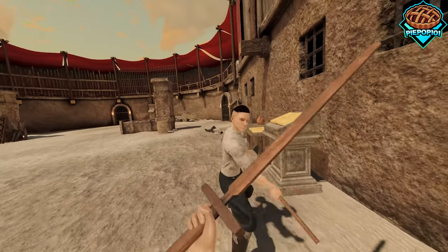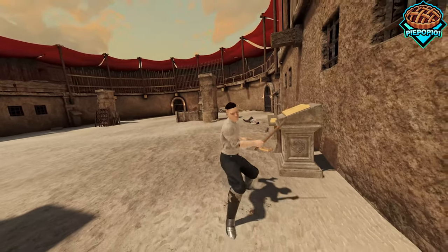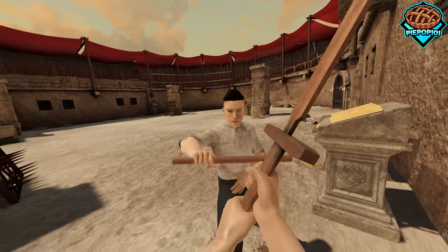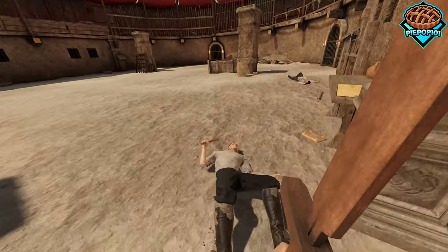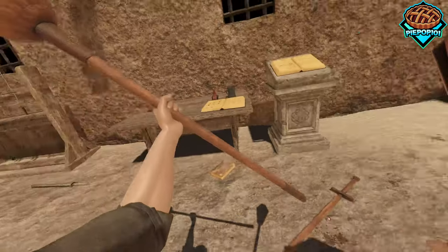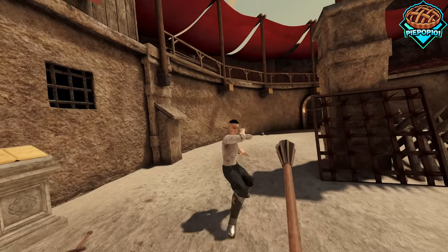Alright, looks like it's time for the long sword. I wonder if we can half-sword — oh we can, that's pretty cool! I also like that there's a training mace and a moon-type weapon. There are a couple of different sizes here.